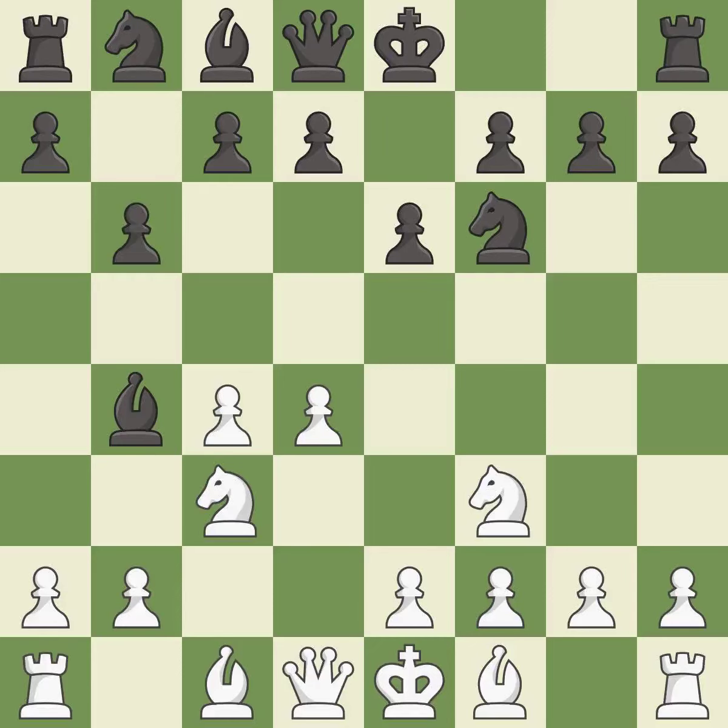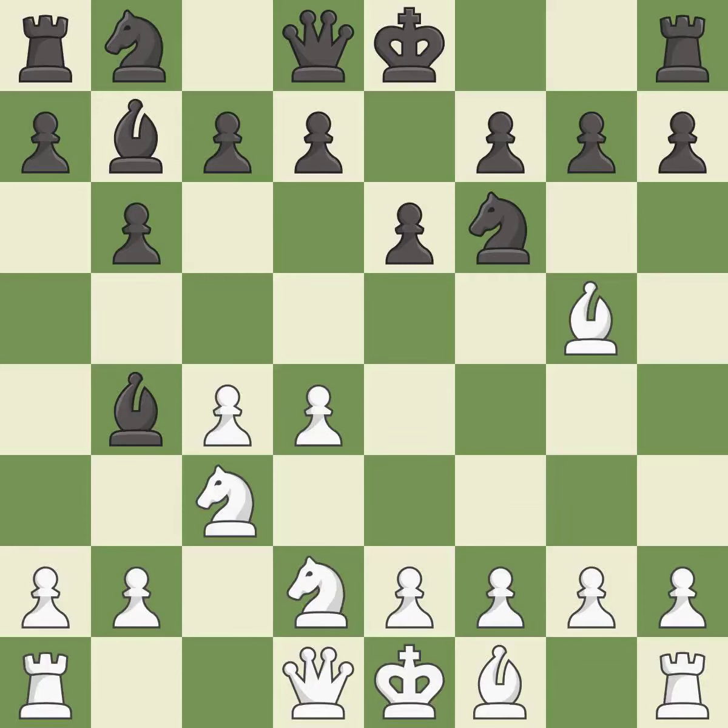B6 prepares to fianchetto the light-squared bishop to b7, where it will sit on the long diagonal. BG5 develops the bishop and pins the knight on f6. BB7 puts the bishop on the long diagonal in a move called the fianchetto. And Nd2 develops the knight toward the center, breaks the pin on the c3 knight, and protects the c4 pawn.